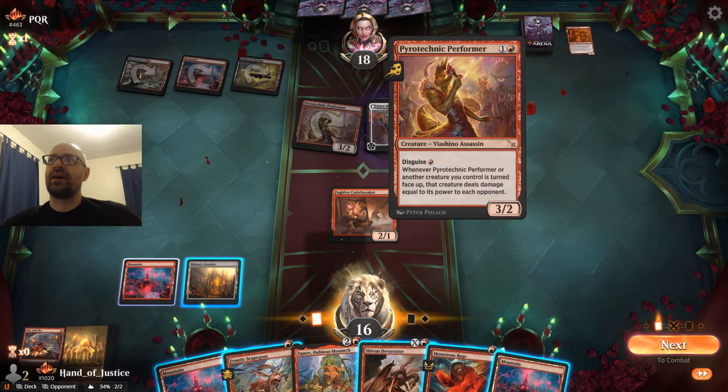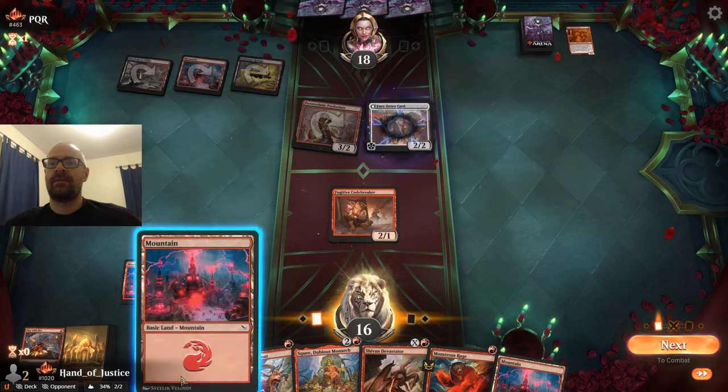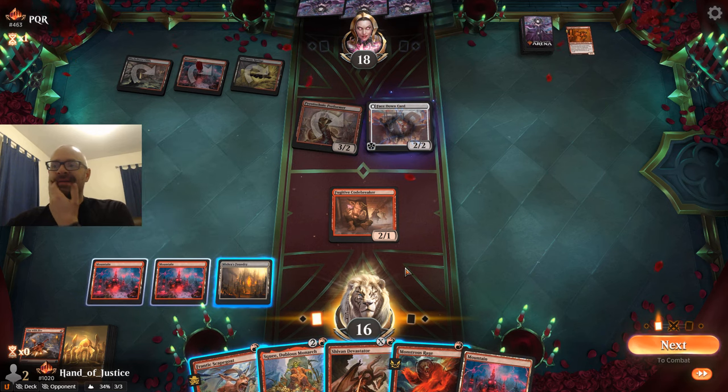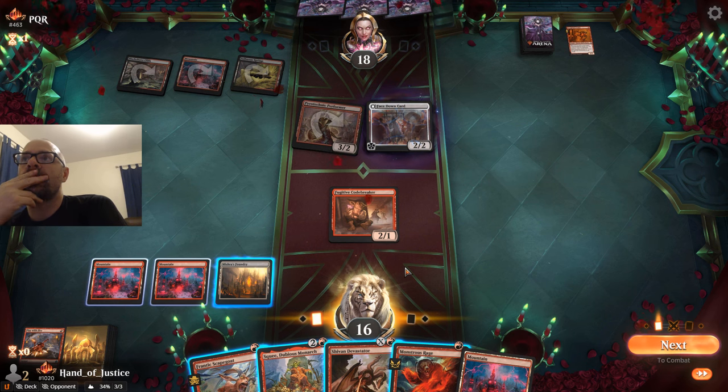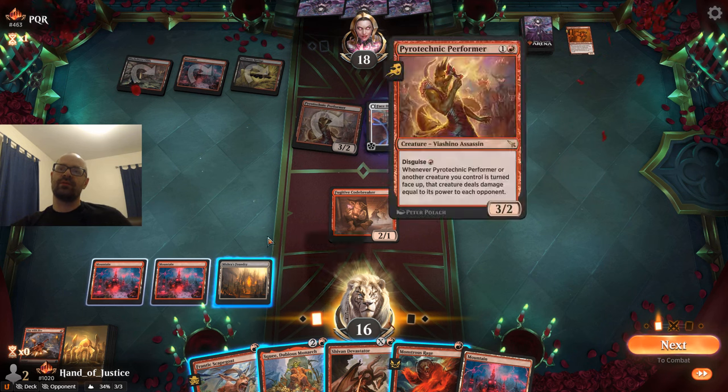Now we're in some trouble because they've most likely got another Pyrotechnic Performer, so this would flip up for six. We're really on a clock here. I guess it's all about whether they have pump or not. We could play Squee, get in with Squee, and leave back Fugitive Codebreaker — that's probably the move.